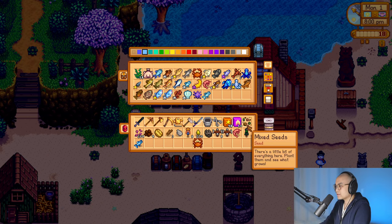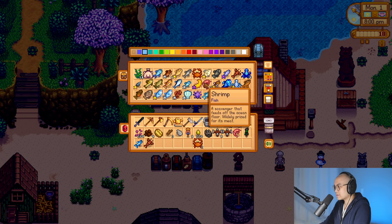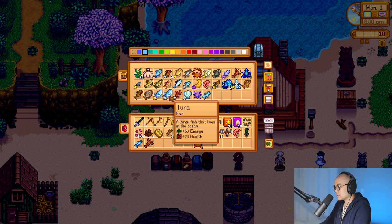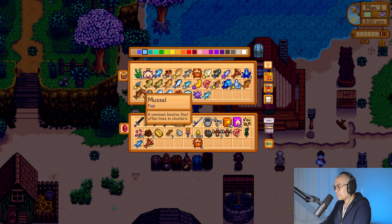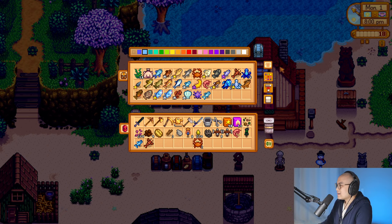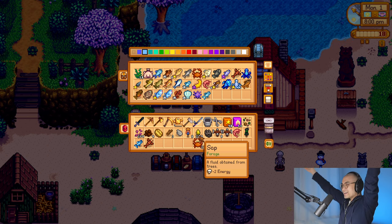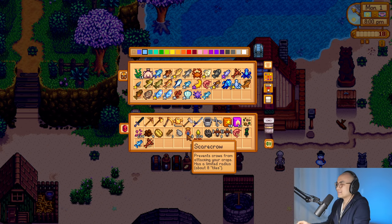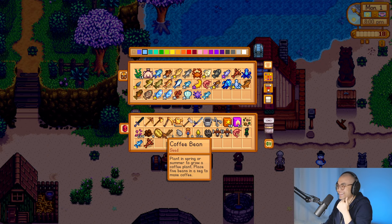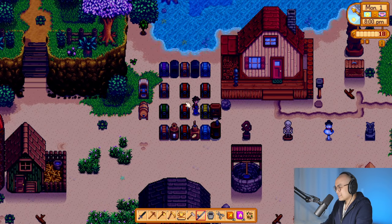So we need some fish. Anchovy. Crabs. Maybe we should sell those. Lobsters. What else can I sacrifice? Sardine — I need that for the community center. That's it. Thanks for joining us today. So there's like a million things going in my mind. Oh yes — crows. I gotta lay down some scarecrows. Coffee bean. Thank you for following the channel. Coffee beans. Clay. Let's go make some quality fertilizer.